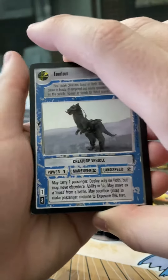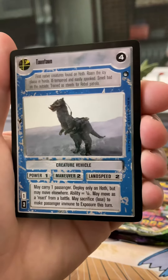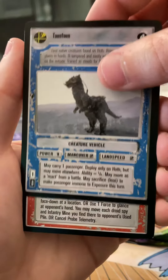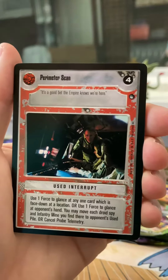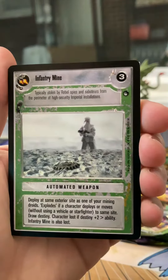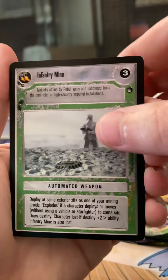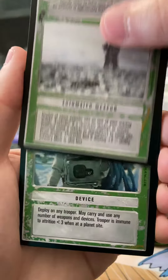We're just going to look through it and see what we get. Starting off solid with a Tauntaun - I don't think that's a special card or anything, but it's a classic creature from the movie. Perimeter scan, infantry mine - I remember this card from being a kid. They seem - I don't know if they were all that useful in the game, but it was a cool picture.